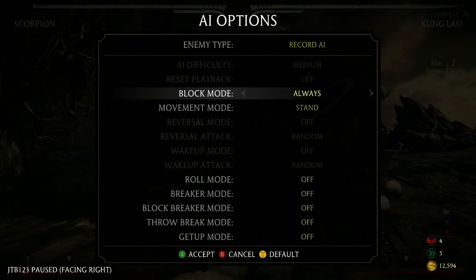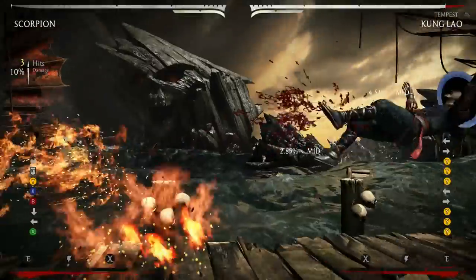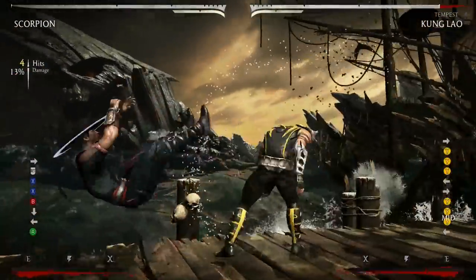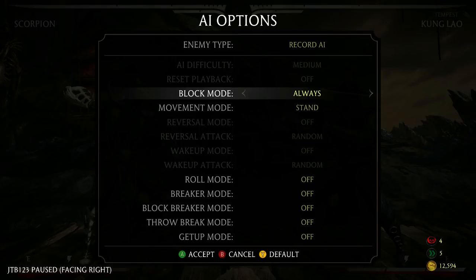The next one on the list is his back 2-2, which is the hat double overhead. This one is punishable with standing 2. And if you're having trouble using standing 2 as a punish, you can use 1-1-4. 1-1 is a slightly faster string, so if you're having trouble you can use 1-1 until you get more comfortable with standing 2.